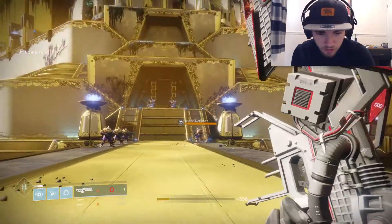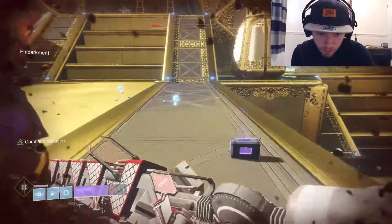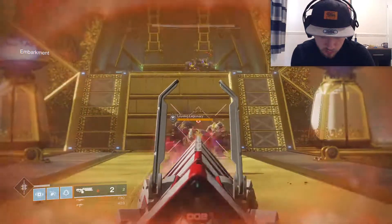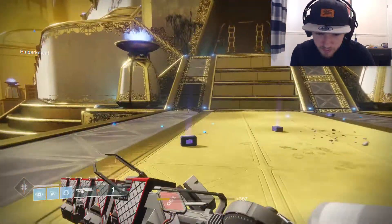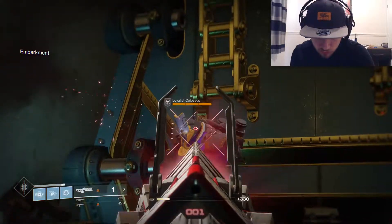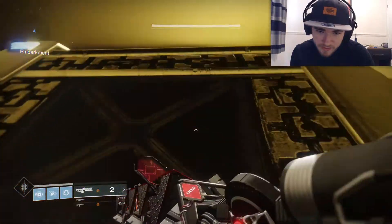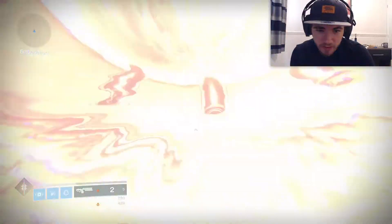The goal is to get to the heavy ammo before dying — I got it all! Then immediately got killed by Cabal. I'm telling you, these guys blow up the tower, steal all our light, disfigure the Traveler forever, kill the Speaker — and now they're killing us in the raid. We get to climb the thousand steps again — best part about Destiny 2.